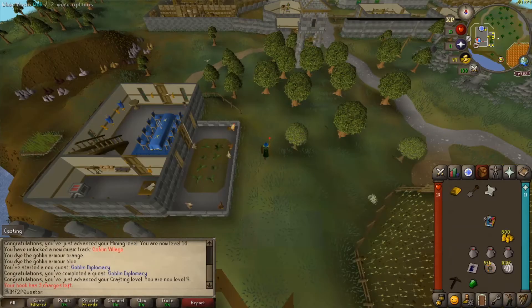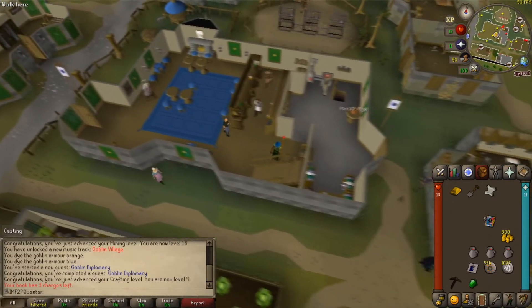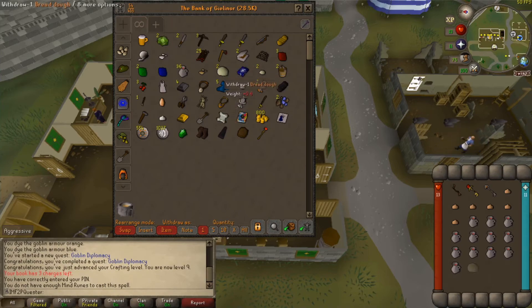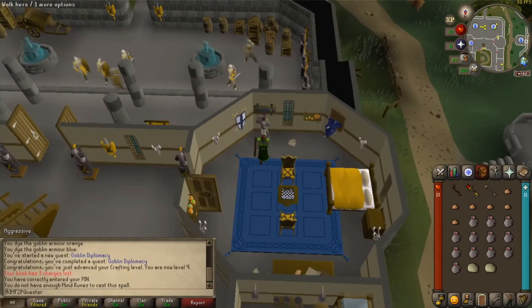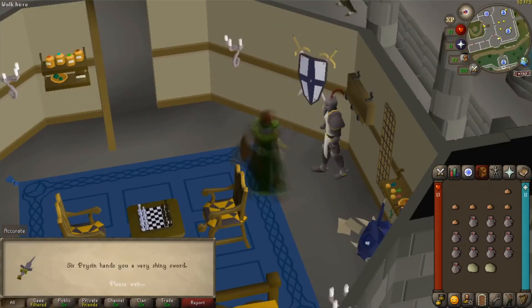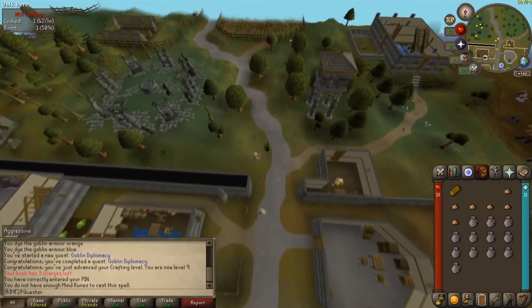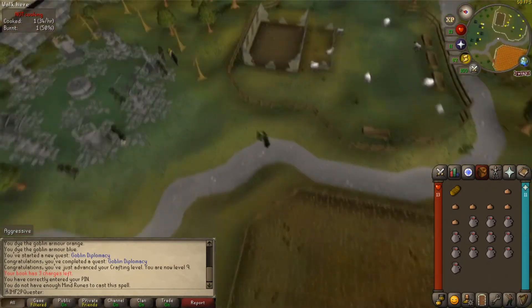Use the chronicle to teleport to Varrock. Talk to Charlie the Tramp and ask him about his brother Marley. Go into the Blue Moon Inn and ask the cook to teach you how to make a steak sandwich. Go to a bank and take out your best melee combat gear, the three Silverlight keys, and the best food you have. This fight is going to be tough if you haven't trained your melee stats much, but thanks to Vampire Slayer your attack should be high enough. Go to the castle and speak to Surprison to get Silverlight. Go to the dark wizard ruins south of the city and try to enter from the south so you don't have to deal with the wizards. Kill Delrith and seal him using the incantation you wrote down.